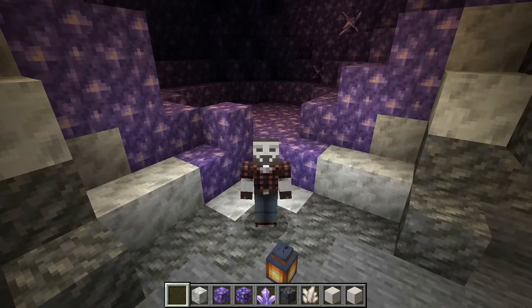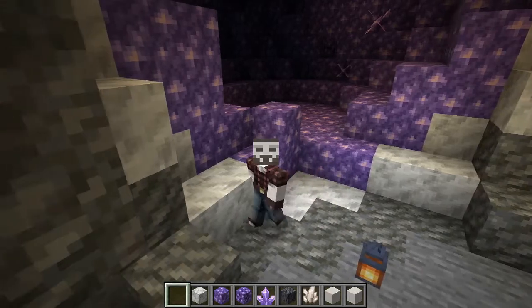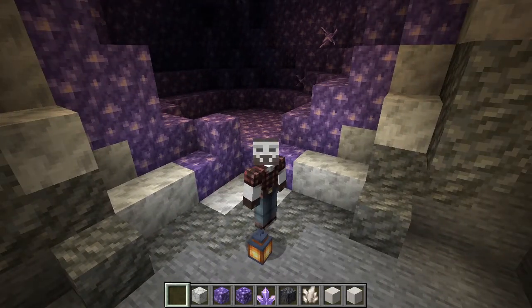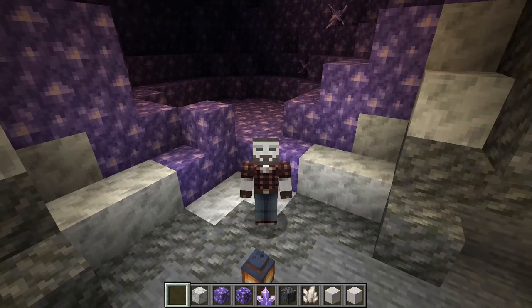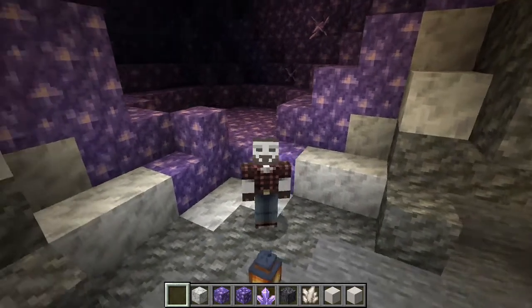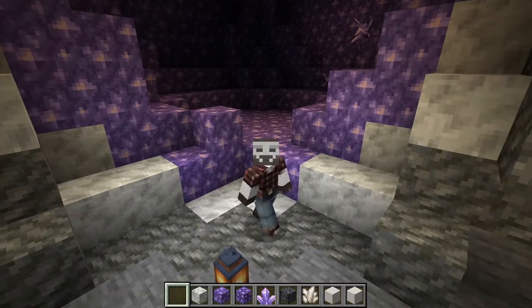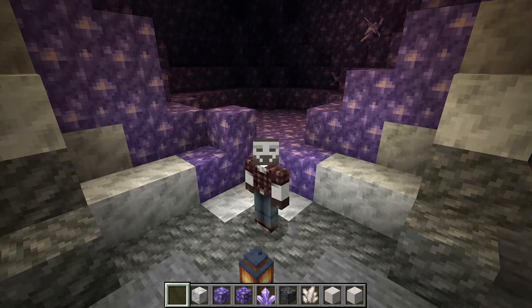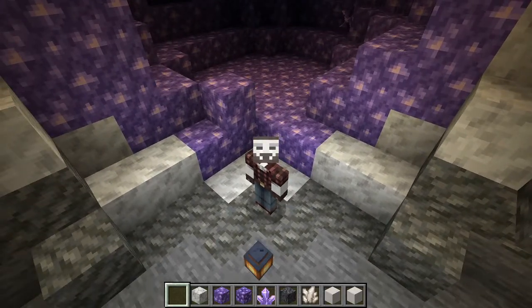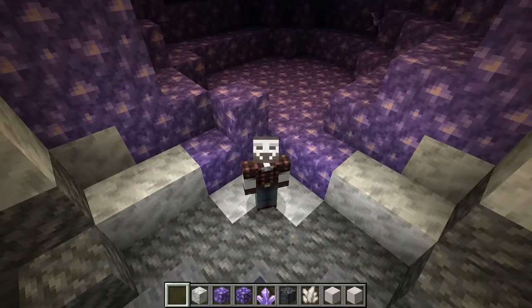The first 1.17 snapshot came out and it added amethyst geodes into the game and a few other things. The geodes are made up of several new blocks and as a Minecraft player I'm very excited about them. I'm also a geologist in real life, and it's great to see these minerals and materials from real life being added into the game.